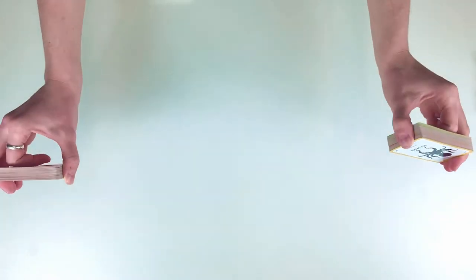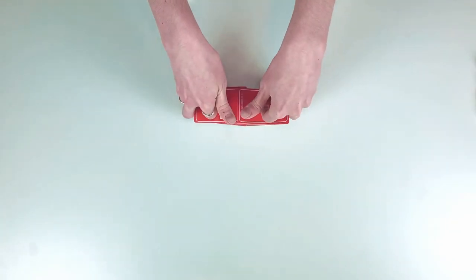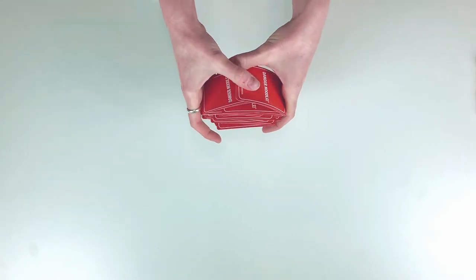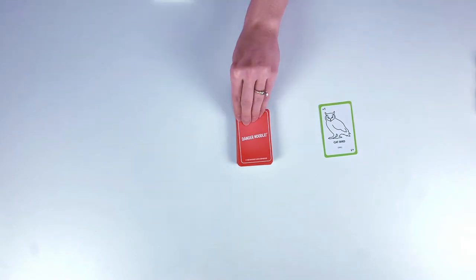If playing for the first time, unwrap that deck of cards and give it a good shuffle. Place those cards face down in the middle of the group of players. The oldest player goes first by drawing from the shuffled deck in front of them.